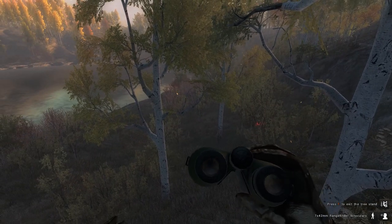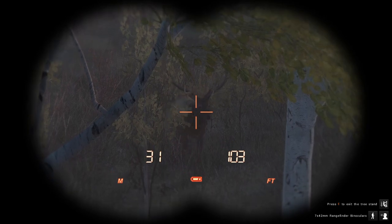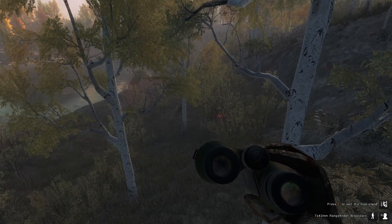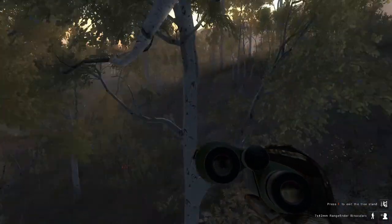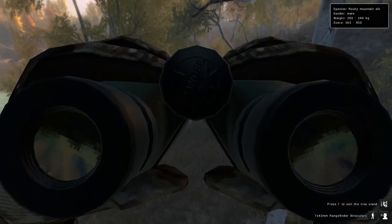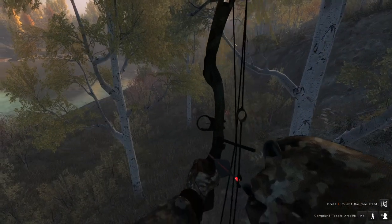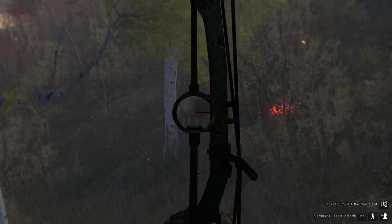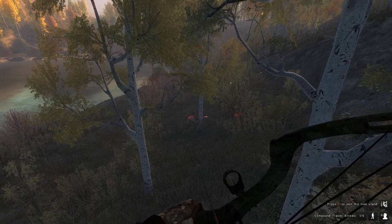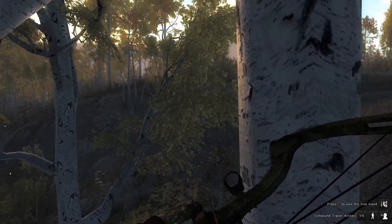We have a bull elk right there and he doesn't look terrible as our first harvest. We'll let him get closer. 250 to 450, probably 300s I'd imagine. We're going to take that shot. Pretty easy shot to make with a Snake Bite. And we dropped him. This bow is the quietest compound in the game, so it wasn't too challenging.